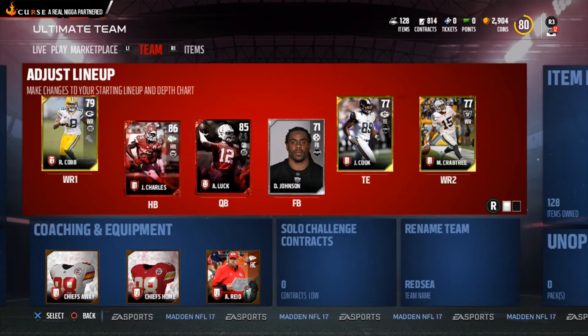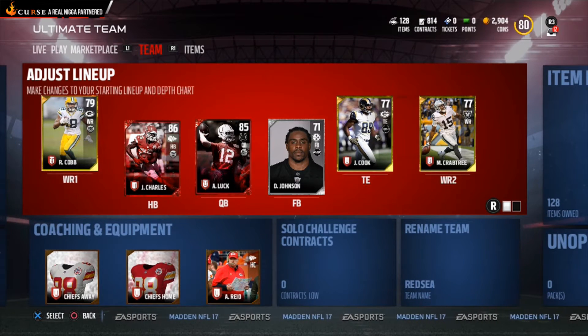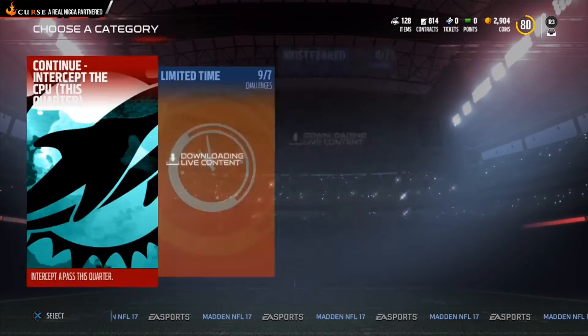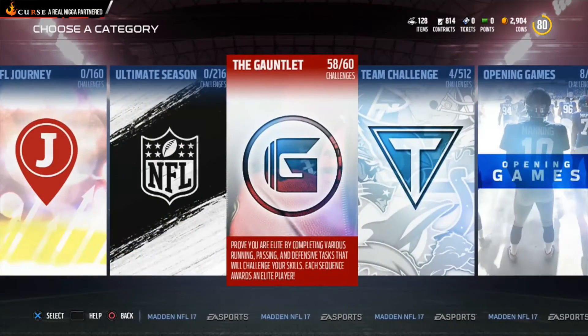Just a quick tip — I'm about to show you guys how to get 104,400 coins. I know y'all are like, how do you do that? First, you want to go to solos. It's going to be kind of challenging, but if you've got a good upgraded team and know what you're doing, you'll be able to do this. Now it's the gauntlet.